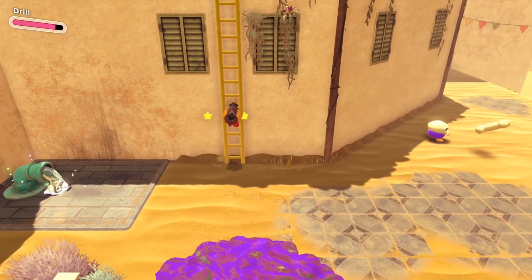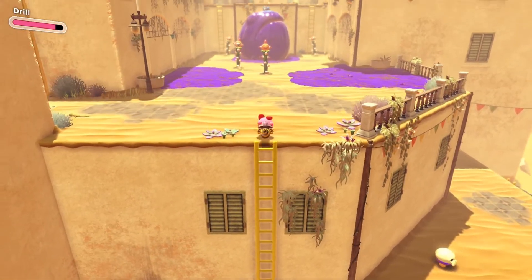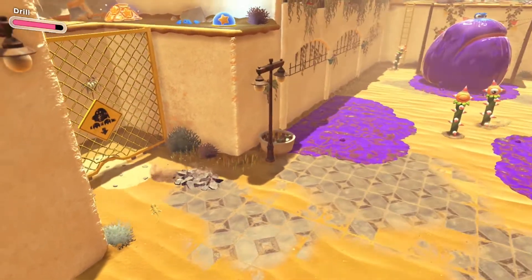Also, word of advice — there is a reward for digging all the sparkly areas without missing one, so be sure to do that so you don't miss this one. After you come out of the secret area, go up, get the Bowl ability, and climb up the ladder to the left.